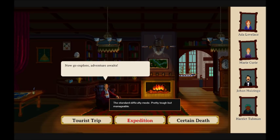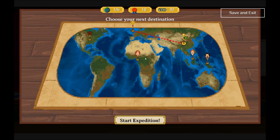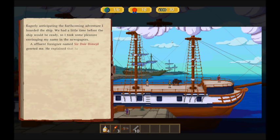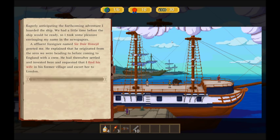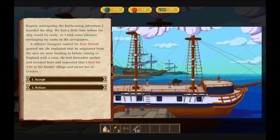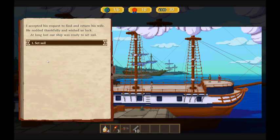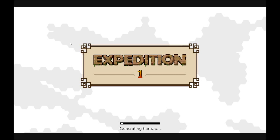We're spoiled for choice — I want to go to the Merciless Jungle. Various regions, locations, money. We're going to the Old Jungle. An affluent foreigner named Sir D. Elmied greeted me — he originated from the area I'm heading to before coming to England. He requested that I find his wife in his former village and escort her to London. Well, you are just a smashing husband, mate. Sure, we'll find your wife — I can't promise she'll be alive, but I'll certainly try. At long last, the ship was ready to sail. Onwards and upwards, Tally Ho, Queen and Country, all that jazz.